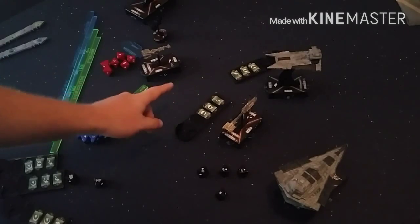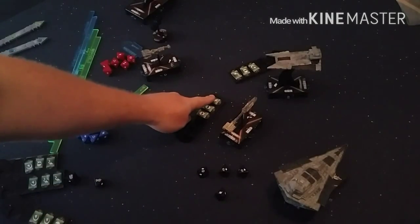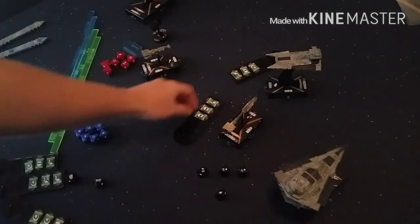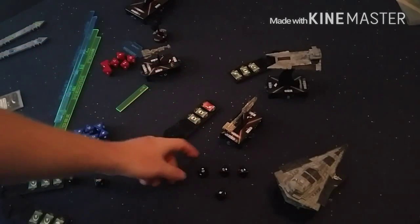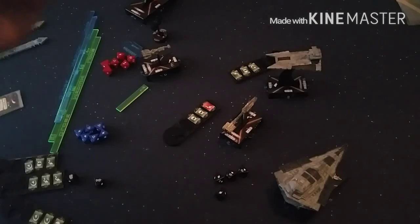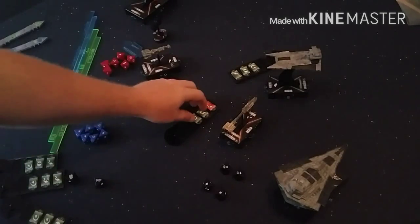I've laid these out in the order they resolve. Navigate tokens resolve first — they happen immediately; all others wait until later in the damage steps. I'm going to make him re-roll this. Every time I made someone re-roll a black dice at my last tournament, they rolled a hidden crit. Thankfully not this time — it dropped from seven damage to six. That's important because of brace.